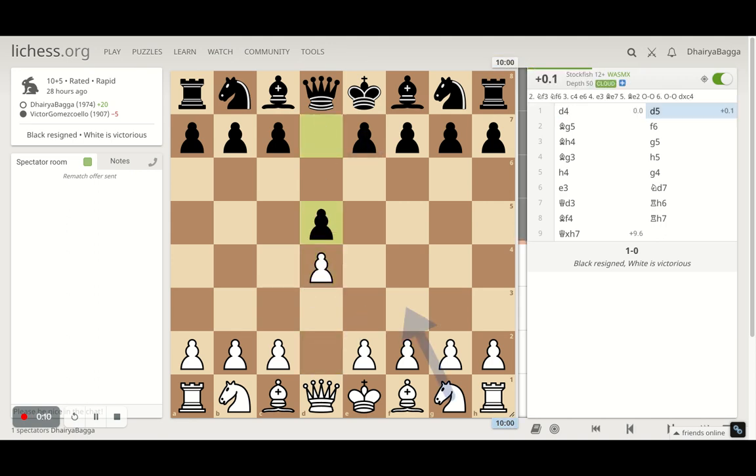It started off with d4. My opponent responds with d5. I play bishop g5, trying to make sure the pawn cannot be moved forward straight away, as the pawn is pinned now because my bishop is hitting the queen. That's the idea behind bishop g5.